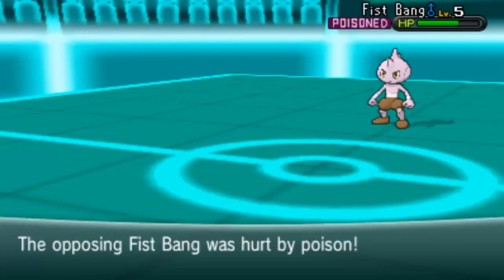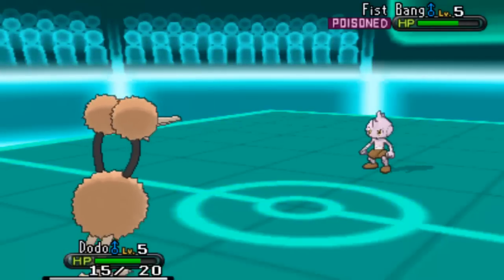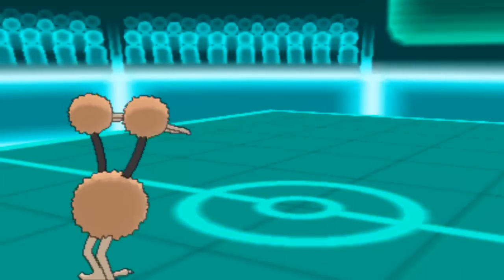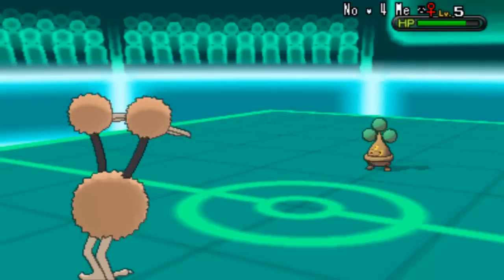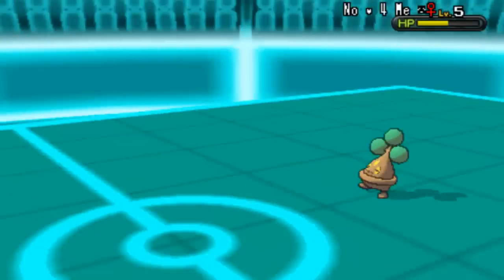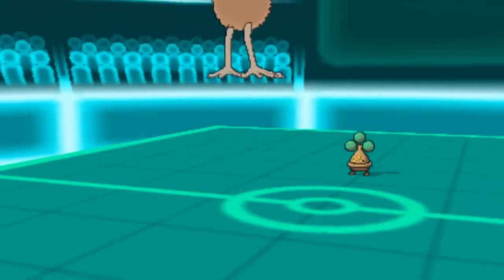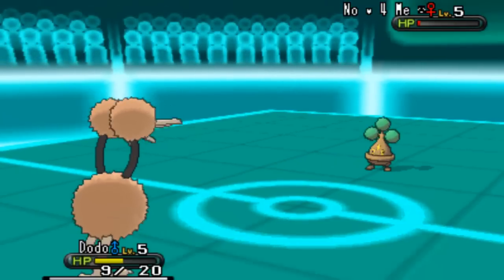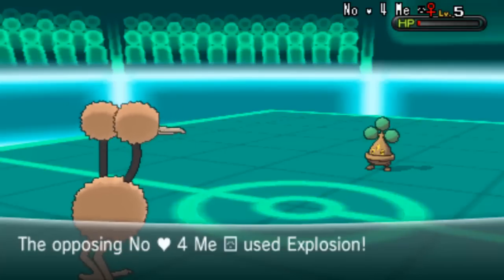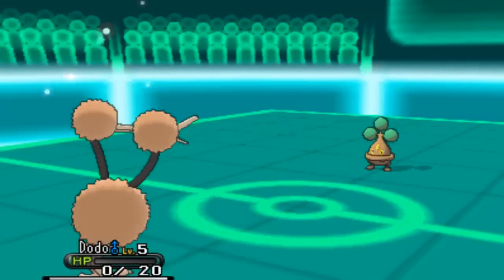Things are looking grim now. I send in Dodo — it scales really well in little cup with 18 Attack and 18 Speed on a Jolly nature with a Choice Band. I get some nice damage but Bonzla lives with one HP. I know that Normal Gem Explosion is coming so there's no way I'm keeping Dodo in. Complete overkill but Bonzla gets the job done and takes out my Dodo.